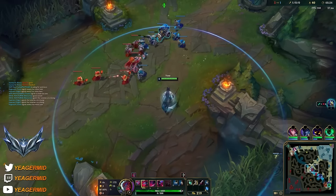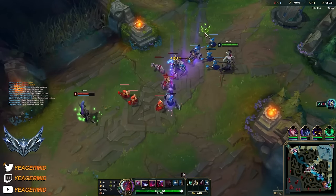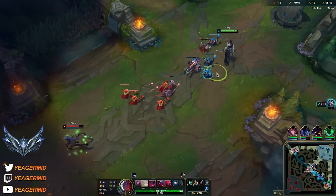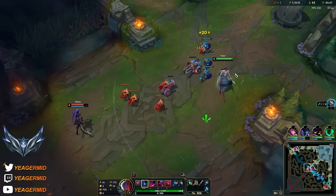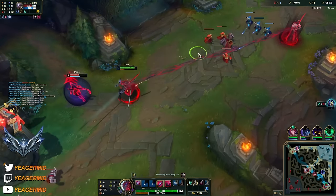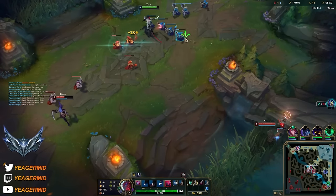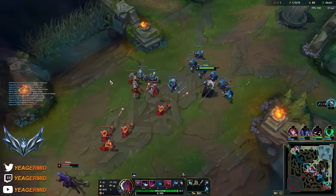Hold right there. She's coming around this spot but I'm not going to engage right here - I don't want to mess up the wave. Now she's level 6 and we also got our ultimate up. So look for a couple short trades. Like the one we are doing right here. The reason I went in at this very point is because I know that she's going to walk up to Q the cannon minion.